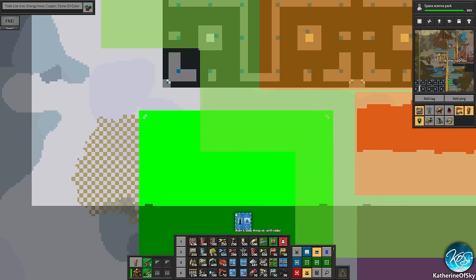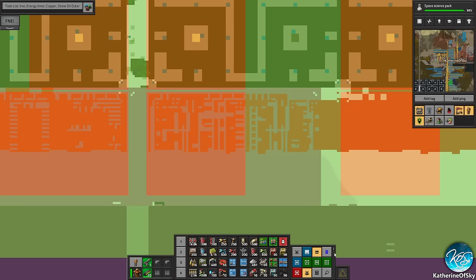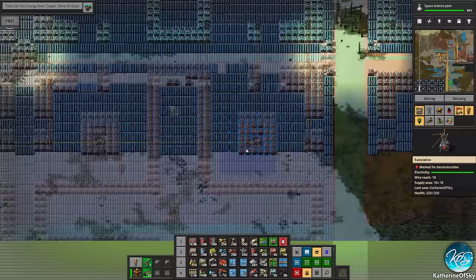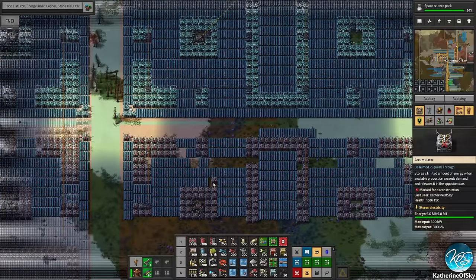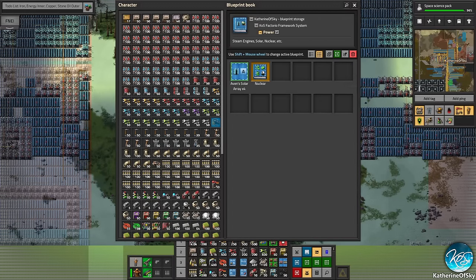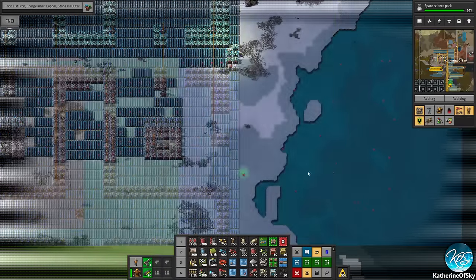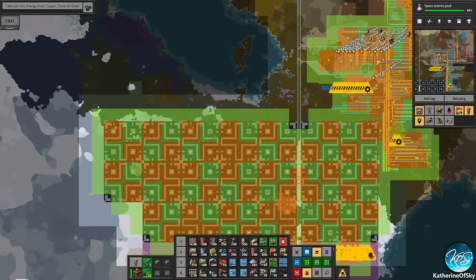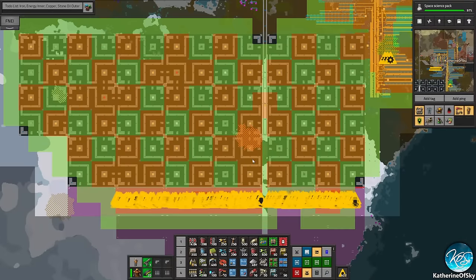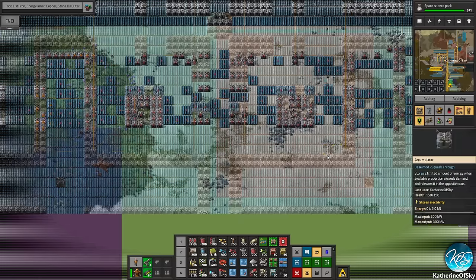All right, let's get our solar array properly placed this time. It looks like we had a little bit of detritus happening there. I think they can replace those — some kind of error that we made, but it's okay, we can fix it. Nothing is unfixable here — that's really an important part of this game. Anytime we see a non-checkerboard roboport pattern, we can take out extra roboports and that saves us a lot of red circuits. Very good for the factory.